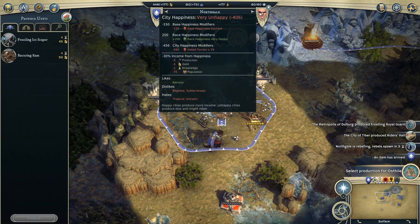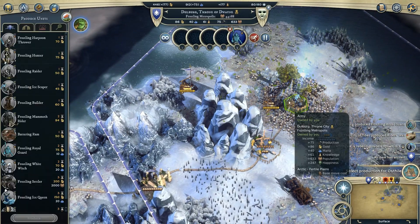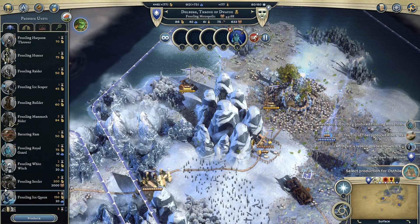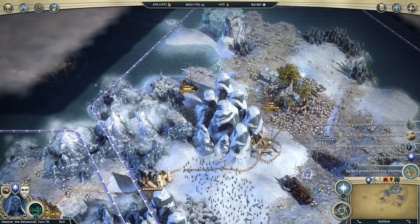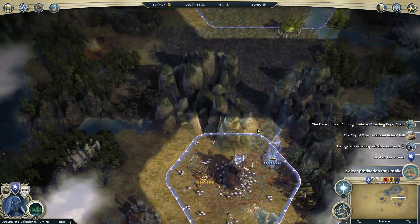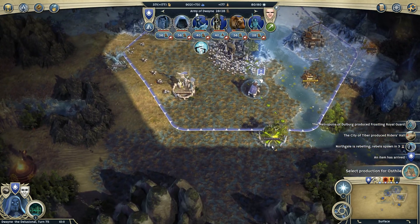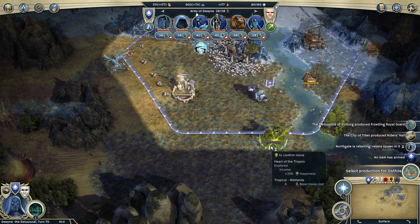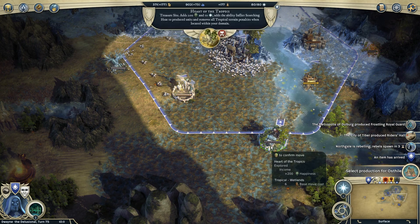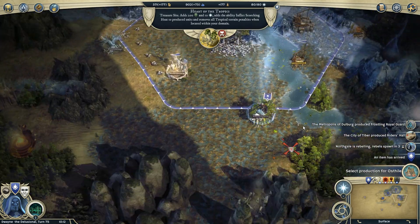We've got rebels going to spawn here because they hate the terrain, which means I should probably be making an ice queen to come sacrifice down here. They have a cool ability — you sacrifice them, they land around them and it becomes arctic, everyone's happy. It works really well, especially because I'm only frost leaves right now.